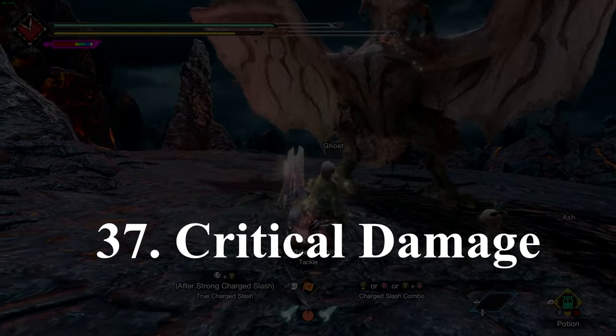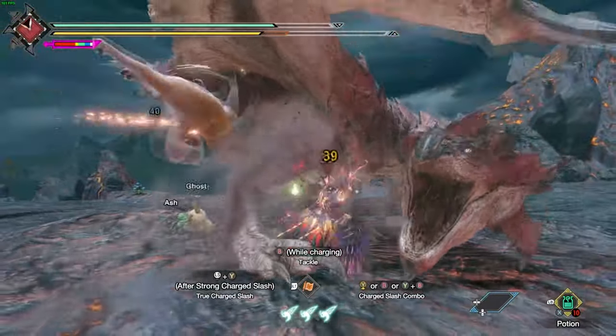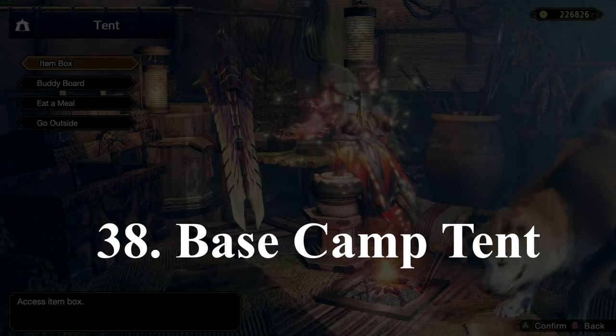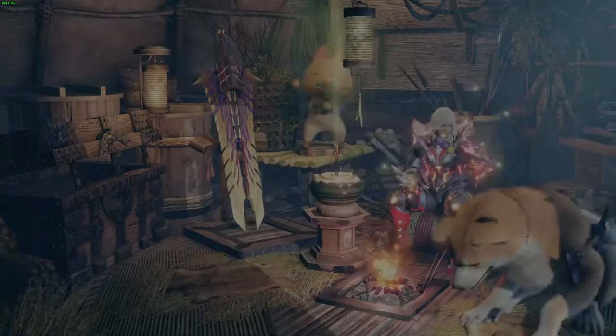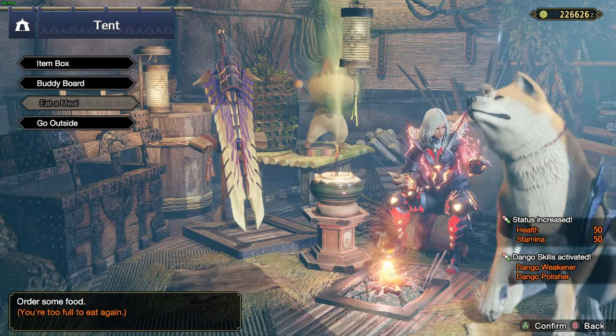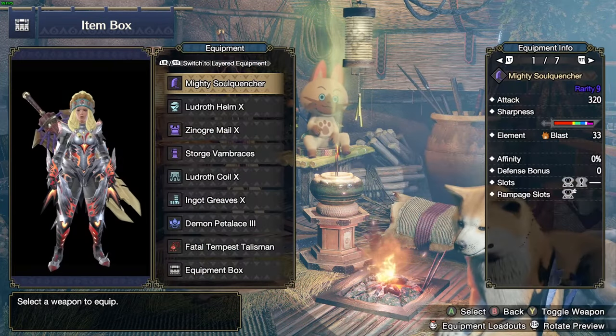Number 37: yellow numbers when you are attacking a monster means you are hitting a weak spot. Number 38: the tent at a base camp is extremely useful in a quest. If you forget to eat, you can eat in there. If you forget to bring a certain item, you can restock in there, and you can also change your equipment in there.